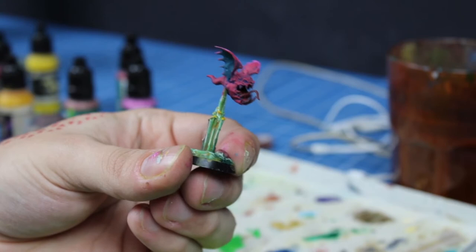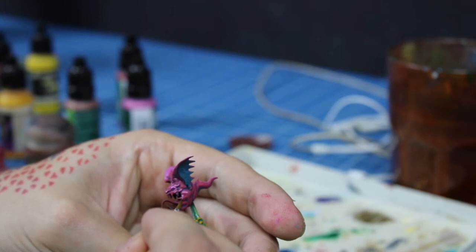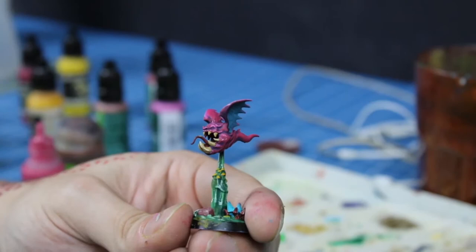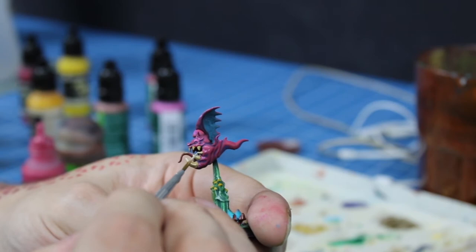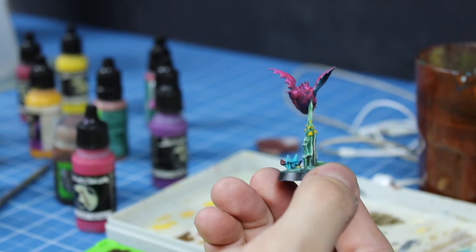I also dry brushed the base like Molag's and dry brushed fuchsia over the purple squig. Here I'm already blending pink over the fuchsia — it will be the highlight tone for the bat squig's skin. I apply ochre on the teeth, followed by ivory as a highlight. After painting his eyes and blending turquoise on his wings, the bat squig's done.